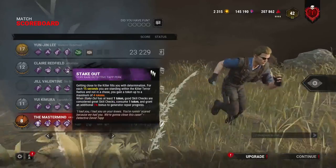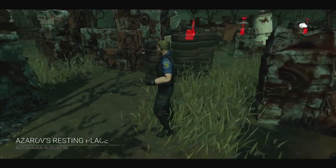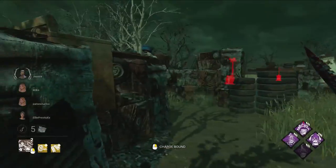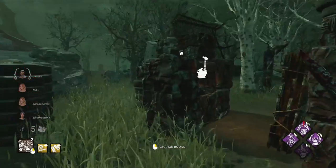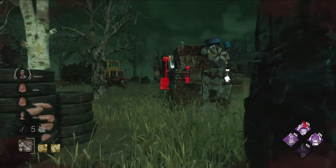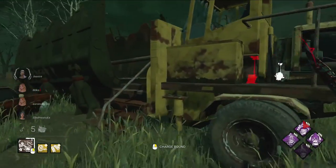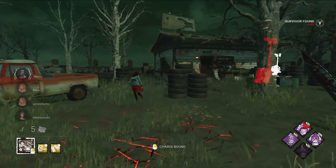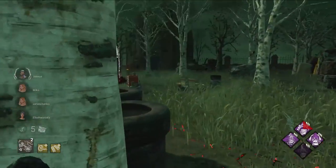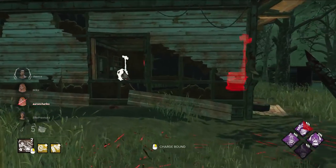I don't know how they've done the gens so fast. Their chases lasted a total of 10 seconds throughout the match - how did they get 5 gens? Nothing on her, Hyper Focus - one person had it, Prove Thyself. We got Azerov's and we spawned in the middle. Hopefully our Corrupt is good. I think our Corrupt split it - that's not good. I think they're down this side - let's go. This is for 50, isn't it! She doesn't see me yet, she has no idea - this could be a nice hit.